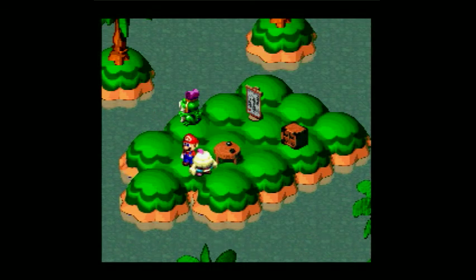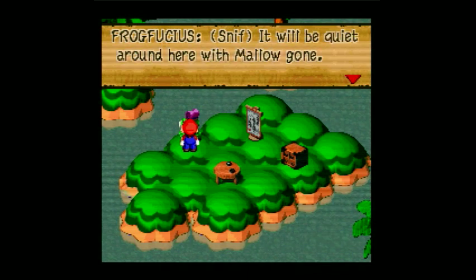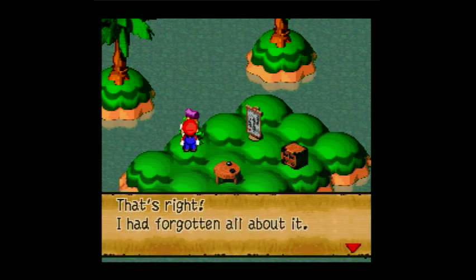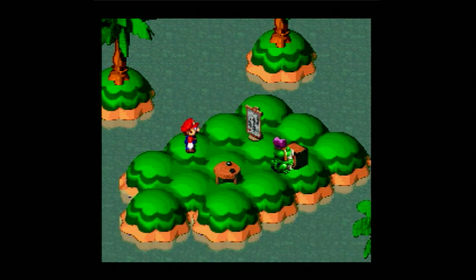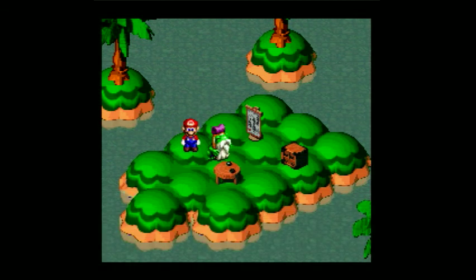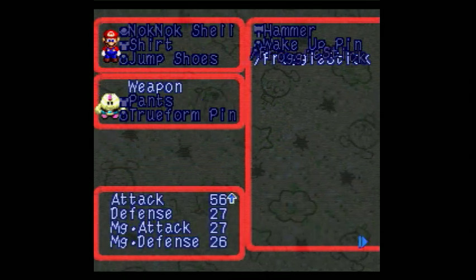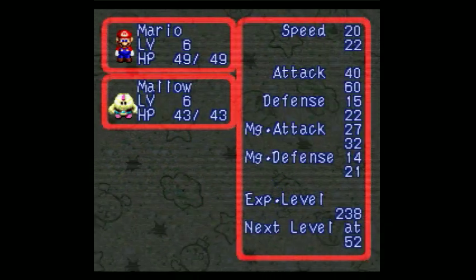We have to go to Rosetown. Now before we leave, we want to talk to Frogfusius one more time. Snack! But fortunately, we have that Cricket Pie. Does it — does it — does it like a magic staff? Will it teach him like Fire Aga or something? No, it's just a froggy stick. Well, let's see what that froggy stick does — put that on Mallow there. Increases attack by 20! Nice — now he can actually compete almost with Mario. Now he's gonna be a formidable fighter. Sweet.